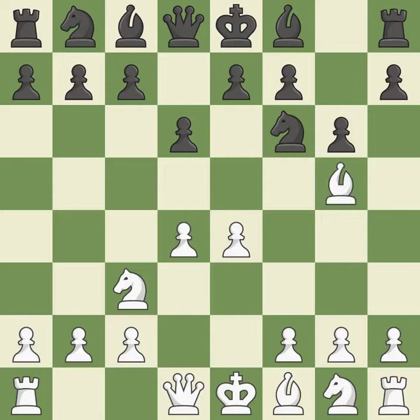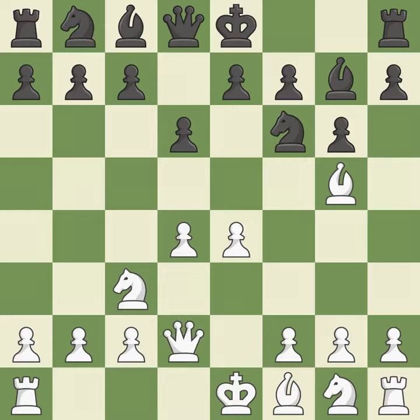The bishop is developed by Bg5, and the knight on f6 is attacked. The fianchetto move Bg7 places the bishop on the long diagonal. This activates the queen by developing it off its starting square. A pawn kicks the opposing bishop, forcing it to move or risk being captured.